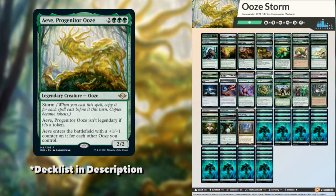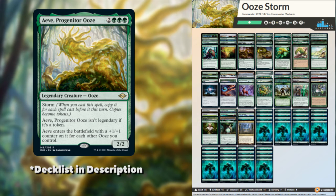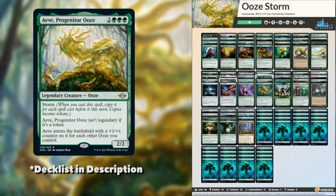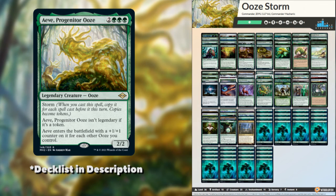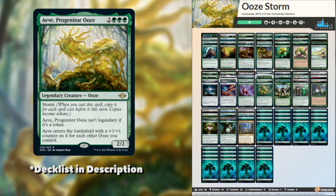So here's our list. It's an Ooze tribal list featuring lots of ways to make our spells cheaper, our Oozes bigger, and makes some smashy, splashy, slippy, slimy friends. There is a small +1/+1 counter theme in the deck, so I've included some enchantments that double counters so you can have a backup plan to storming off. Let me know how this works for you Tim, and let us know what your list ends up looking like. For everyone else, let me know in the comments what you would add to this list. Until next time folks, good luck and have fun!